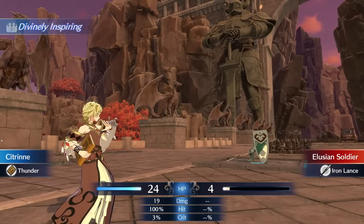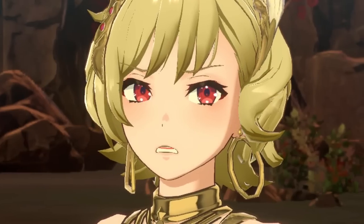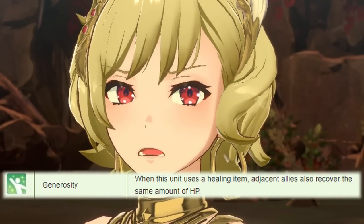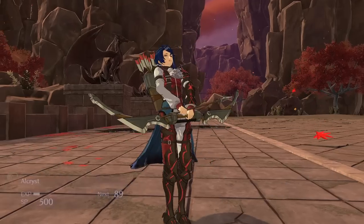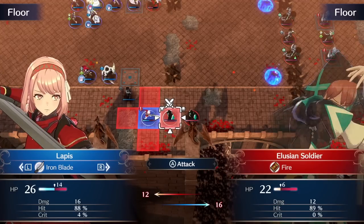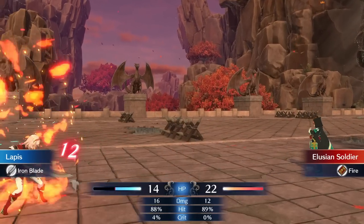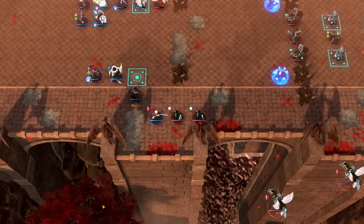That unit is Citrine, a Brodian mage that joins at the beginning of Chapter 7. Her personal skill, Generosity, allows her to heal adjacent allies for the same amount of health she recovers whenever she uses a healing item. Using a healing item with Citrine two spaces away from Selene means you're potentially healing up to five units with a buffed recovery item — the immense value of this cannot be understated, especially for Maddening difficulty. She is a mage, making her a tank buster for those pesky armored units early on, and mages in this game also ignore terrain bonuses from enemies.